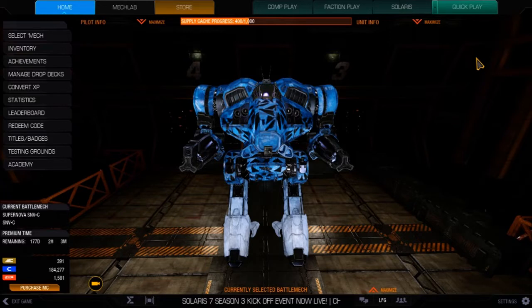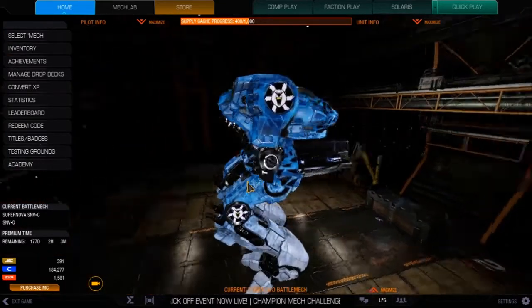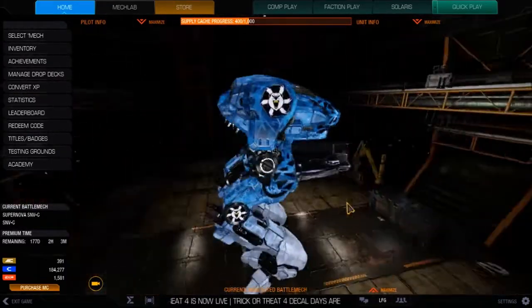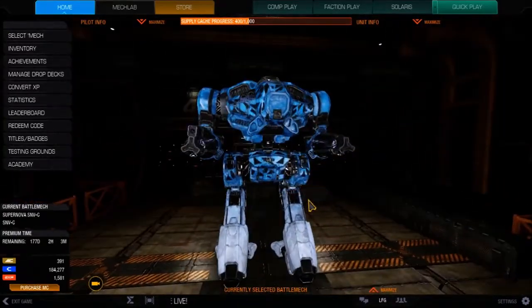But the Supernova, although its design boggles my mind — it's a very weird looking mech — it's a key assault mech in a lot of matches, especially if you have one on your team. If you've got a Supernova pilot that knows what he's doing, it could be make or break. I'm not a big fan of the design, it looks funny to me. But the mech itself is really good.